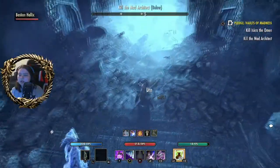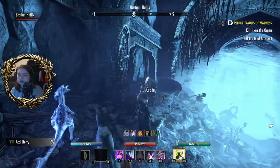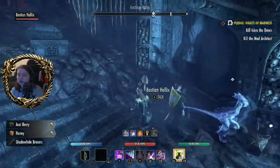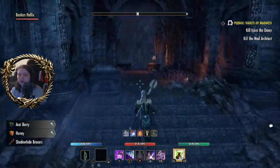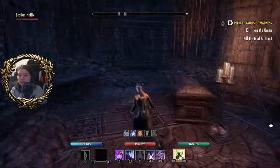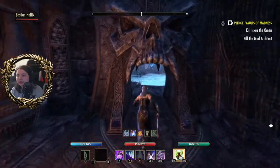Over here there's a few more like parts, crates, and trunks to loot. In here, clear out all the adds first — these guys, there's two more in a room. As soon as you start attacking anything they will just come out anyway.